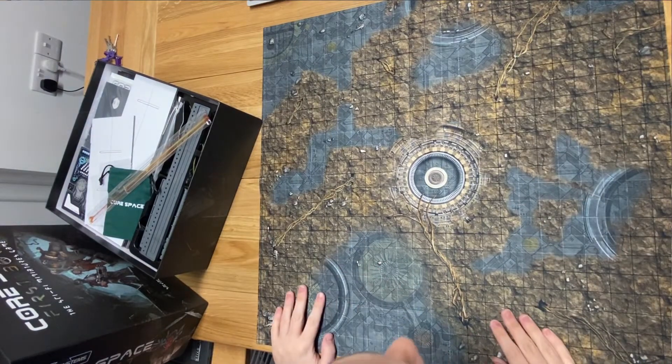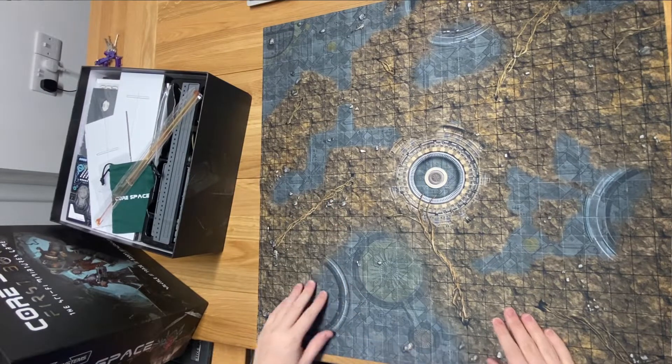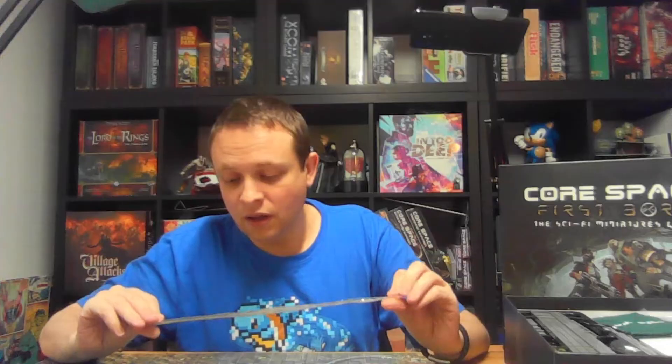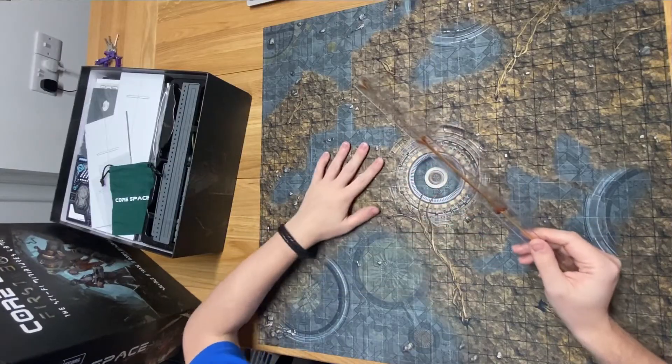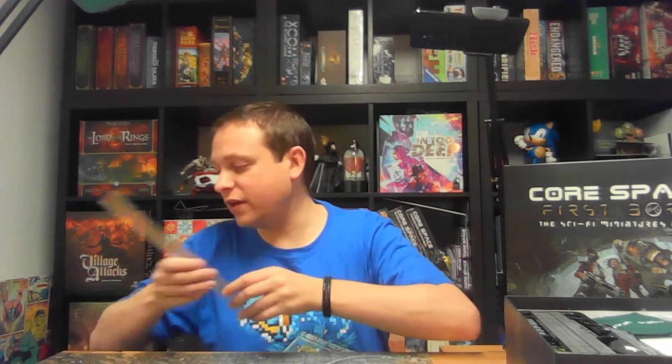That neoprene mat looks pretty cool — very sci-fi artwork. Interesting — we do have a measuring stick, which surprised me. I think that may be an optional rule, because I thought the grid on the map was the normal movement system, like a traditional grid-based movement. But perhaps they have this measuring stick as an optional alternative way of playing. That doesn't bother me too much, because we got Counter Attack to the table for the first time last week and that has a measuring stick in it, so I have a little bit of experience with one now.